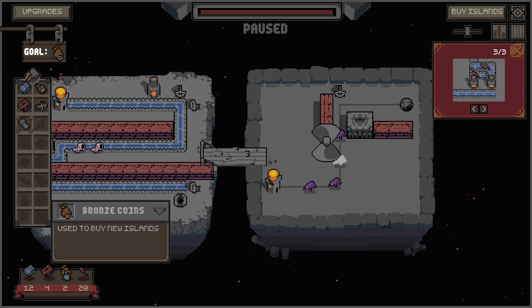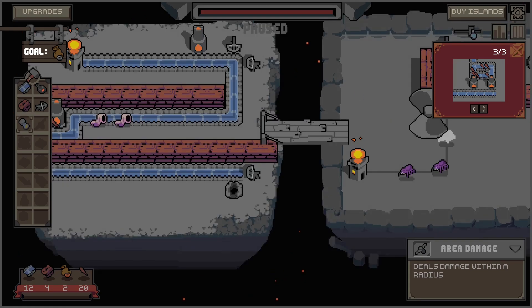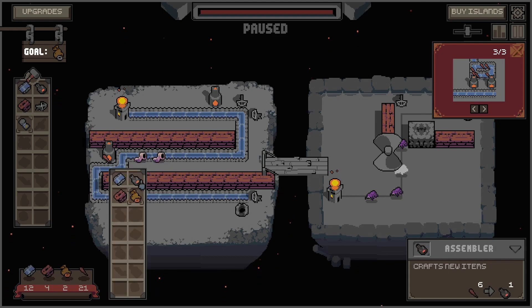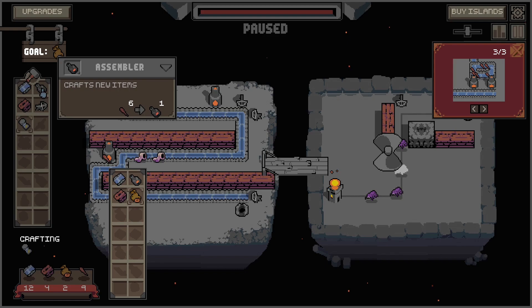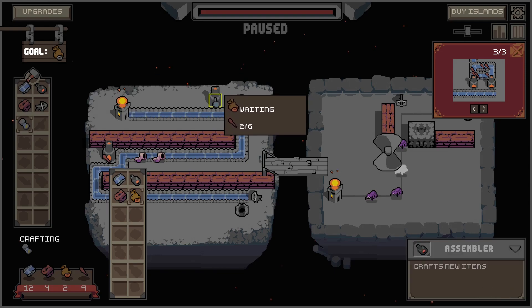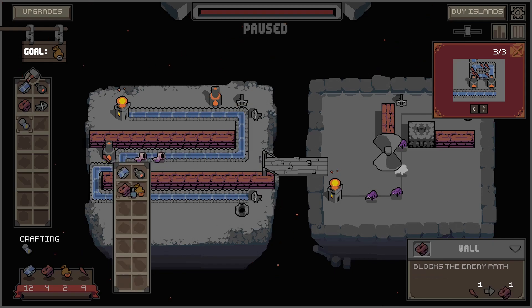Spiders are coming out already. If this is my life so I can be in danger. Okay, the user interface has a little bit of potential to be better. I need one — so here I can select this — I have assembler, wall, coins, and conveyor. Now let's craft a wall and we have two coins — also walls.